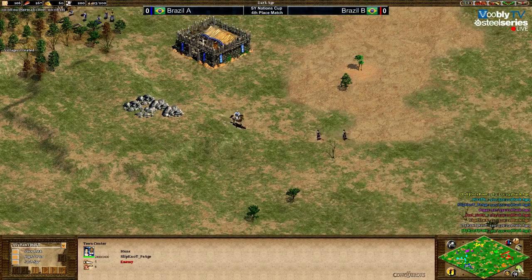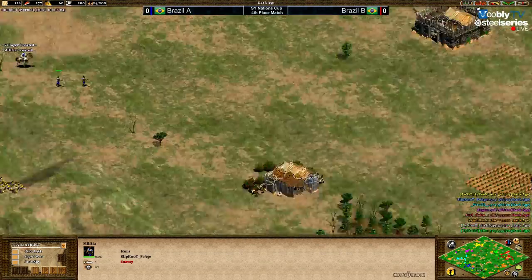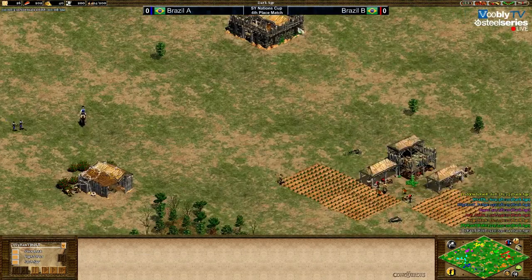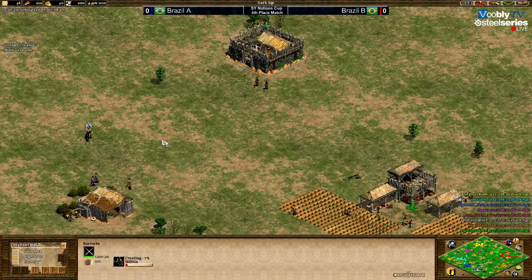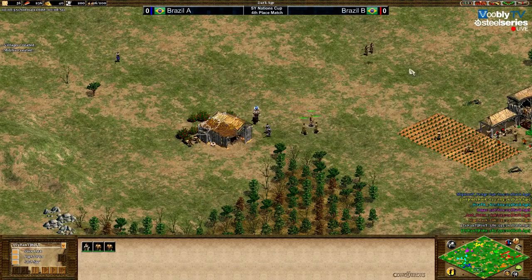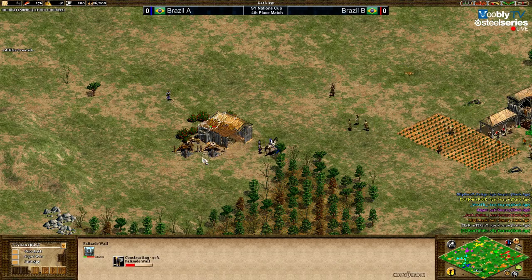It is minute eight, so time for the first militia. Fiat coming in with two militia and his scout which is on only 10 HP. Third militia, and Riud is just garrisoning his first two militia and sending them out. He doesn't have loom — he needs to watch out. Fast wall here at the mill.